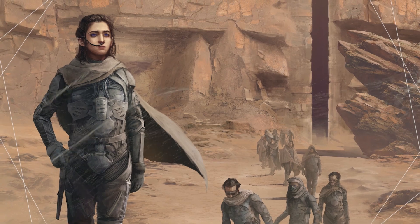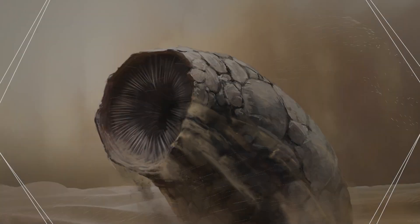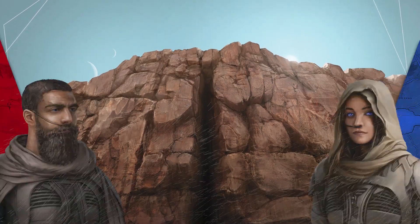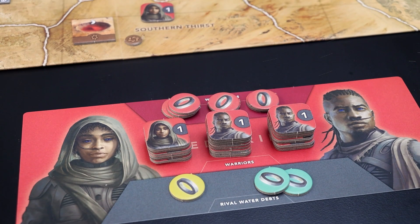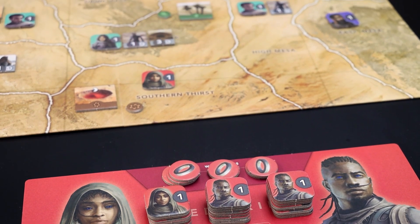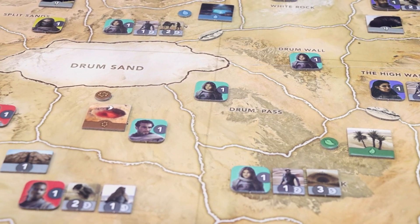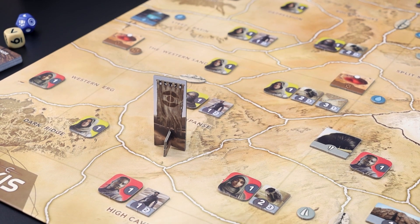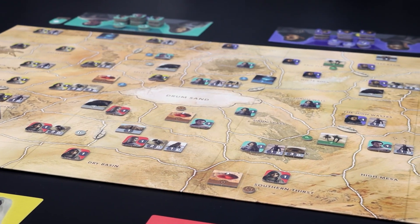Arrakis — a planet of harsh, unforgiving deserts, and lurking beneath the surface, giant deadly sandworms. Within the crevasses of scattered caves and cliffs, several Fremen tribes fight for survival. As the naib of your tribe, you'll be responsible for providing food, shelter, and protection. This is easier said than done, as other tribes are striving for the same thing, and with not enough resources to go around, conflict is inevitable. Will your tribe live on, or be lost to the sands of time?